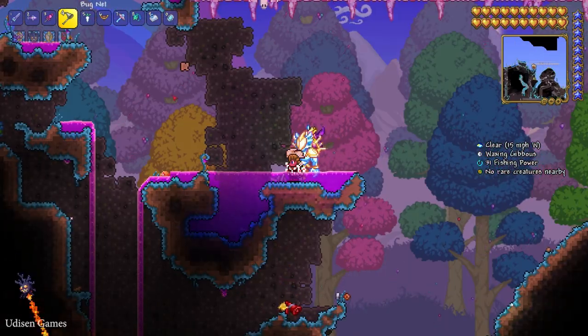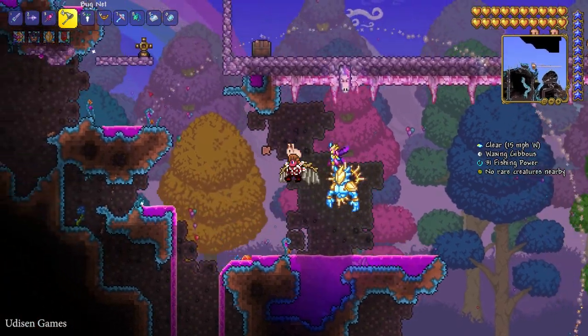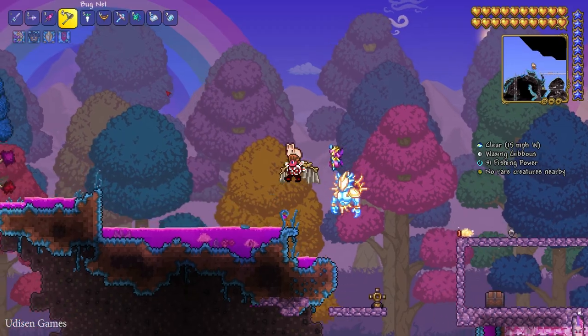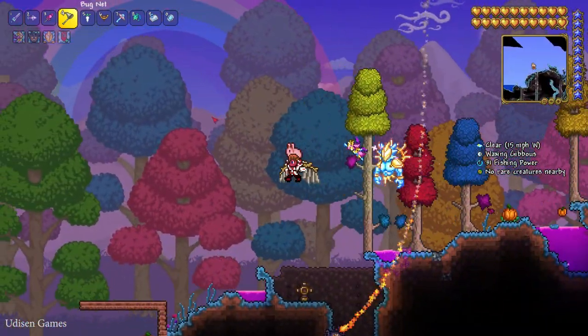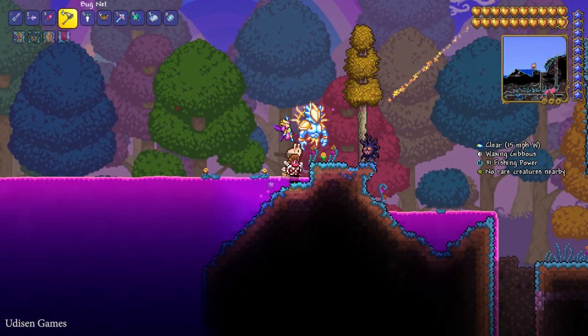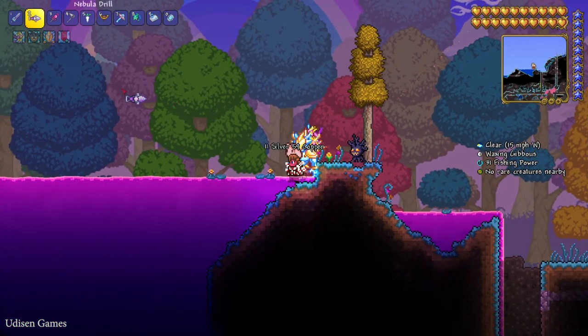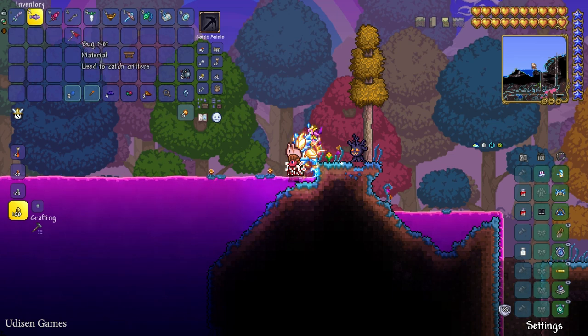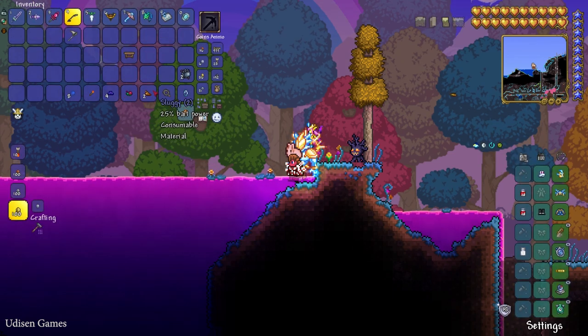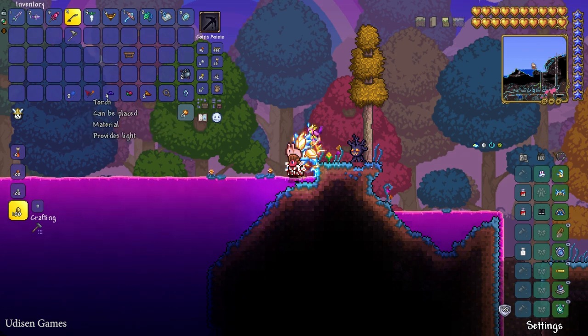Now let's see how fishing works. Find a water pool — the water pool must have at least 200 water blocks in one place. So find a normal lake, river, sea, or ocean. Place the fishing rod in your inventory, press the left mouse button to cast. Pay attention to the action around your fishing pole.